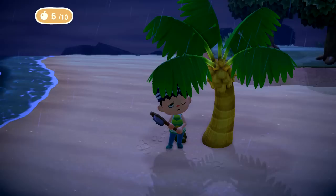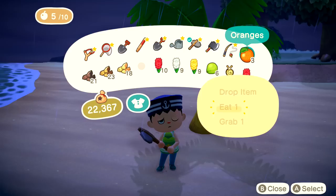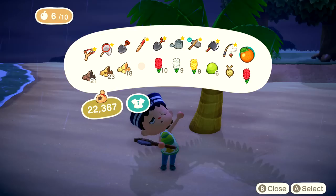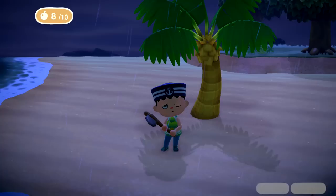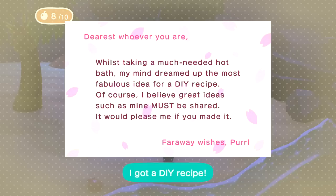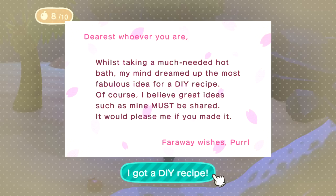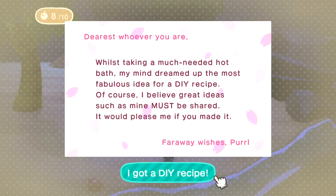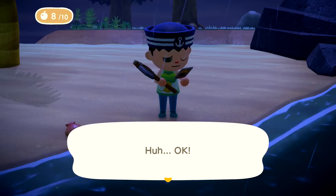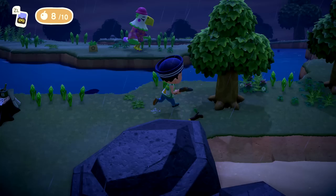Got it. I'll drop the clay for now. I should probably eat more oranges. Sorry, sometimes the controls are a little weird — you just got to learn them over time. Eat one. We're still not at full. Eat another. What happens if we get to full? Maybe you just won't let us eat anymore — of course we're extra powerful when eating, we can hit rocks and take them out in one hit. Message in a bottle — open it up. 'Dearest whoever you are, whilst taking a much-needed hot bath my mind dreamed up the most fabulous idea for a DIY recipe. I believe great ideas must be shared. Far away wishes — Pearl.' A birdbath! Very fancy. I learned a DIY recipe for a birdbath — we already have a birdhouse, I would like to make a little bird sanctuary.